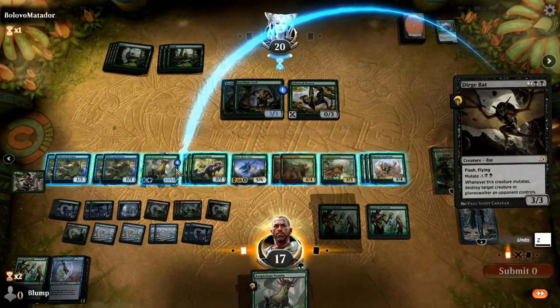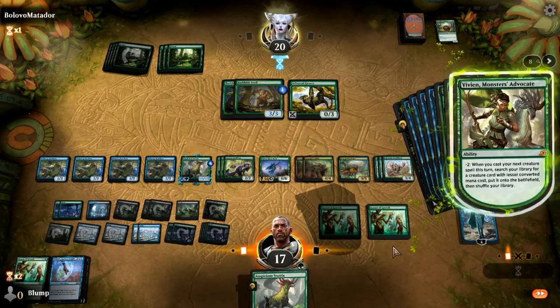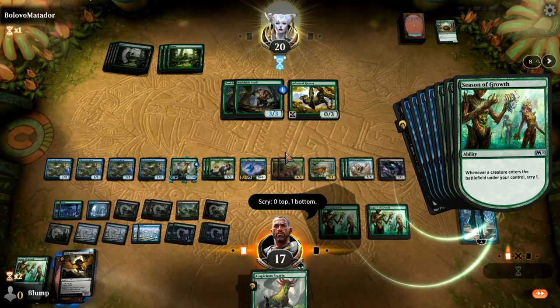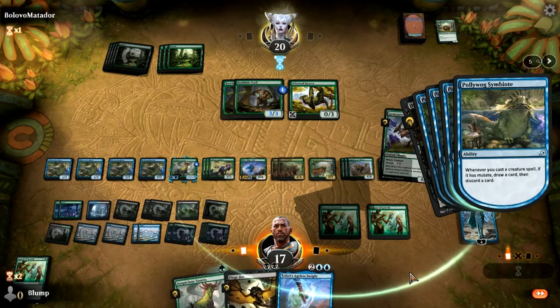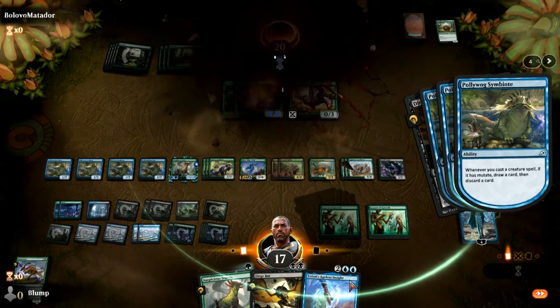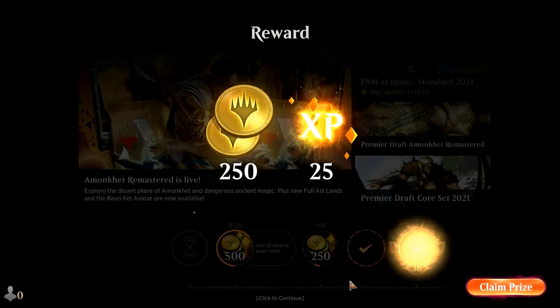Okay, this is going to be our last game — this lasted a while. We got to do the Dirge Bat and kill one of their guys. Here we go. We got a scry one again. We don't want Gem Raiser — we're going to get it anyway. I'm just going to wait here for a while just for fun, because once I discard a card I win immediately. Yep, at 20.